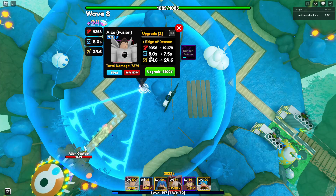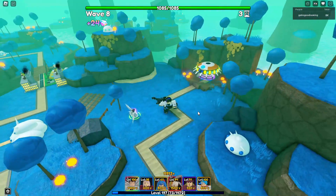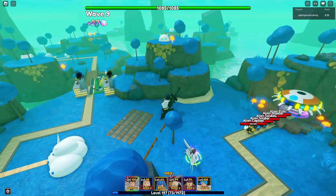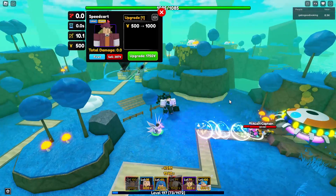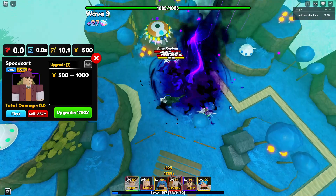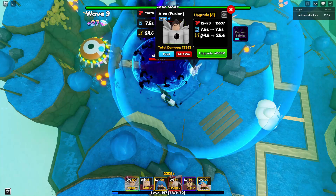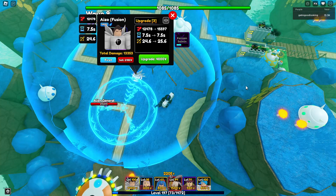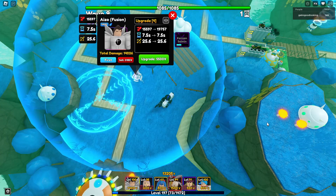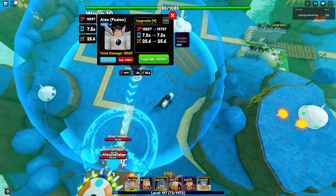At upgrade 3 he unlocks a brand new ability called Edge of Reason - and he's back to a circle AOE! That's a new animation right there. His damage at upgrade 3 is 12,478 with a 7.5-second ability cooldown and 24.6 range. At upgrade 4 his damage is 15,597 with a 7.5-second ability cooldown and 25.6 range.